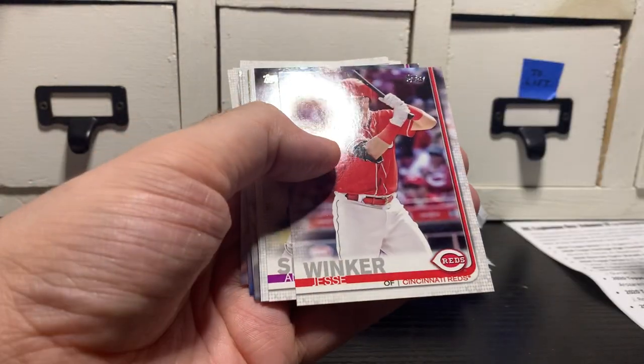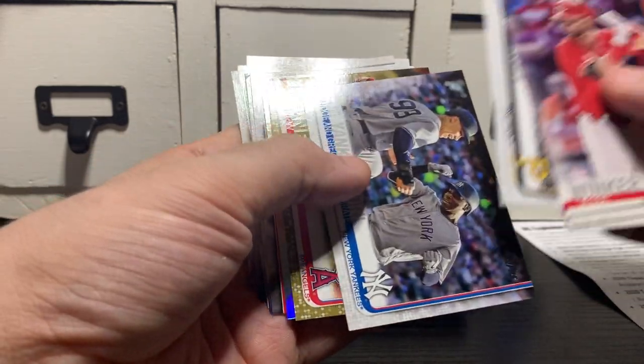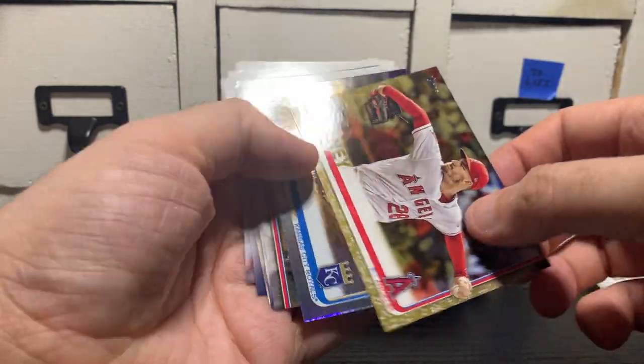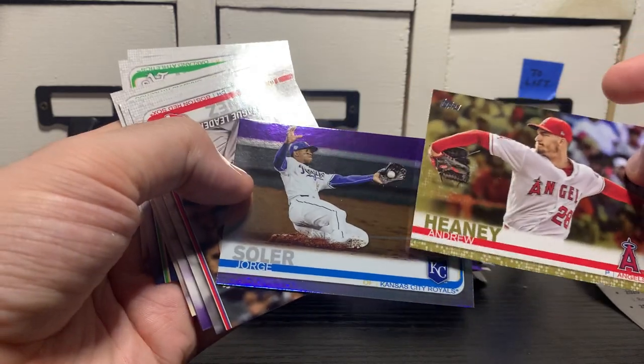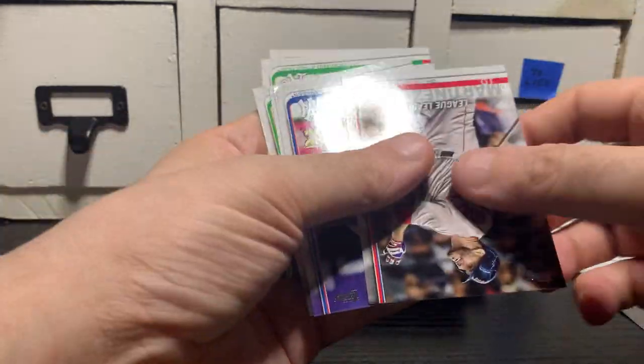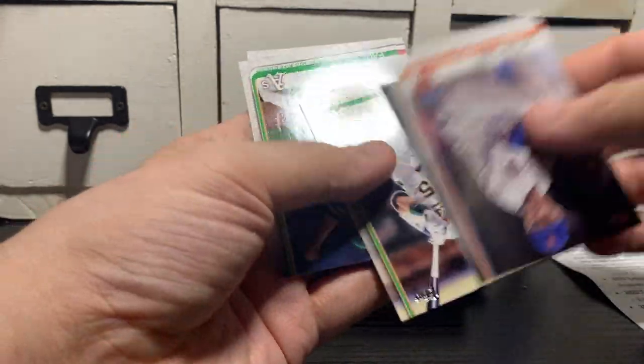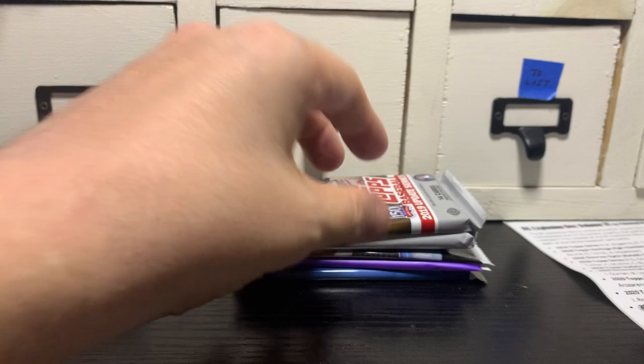Got a gold and a rainbow foil in the same pack — Andruhini and Jorge Soler. There's a Gleyber Torres rookie cup. Jacob deGrom. There you go.